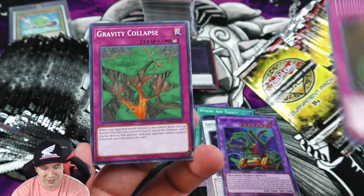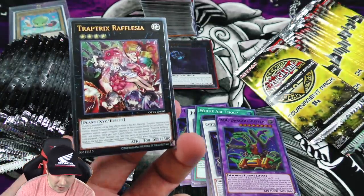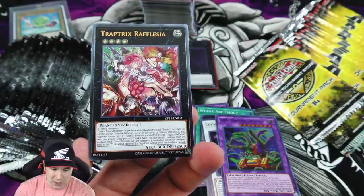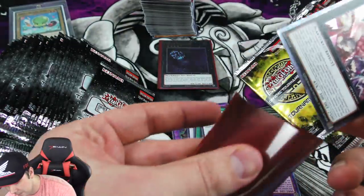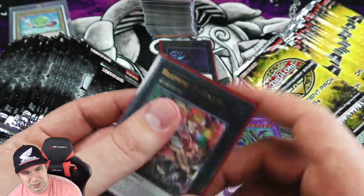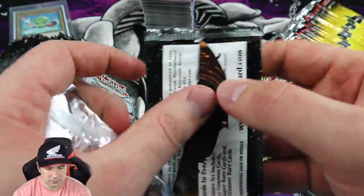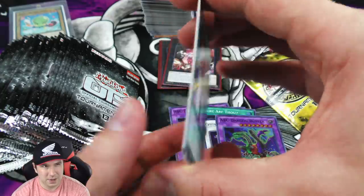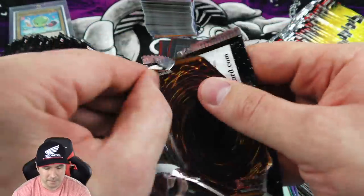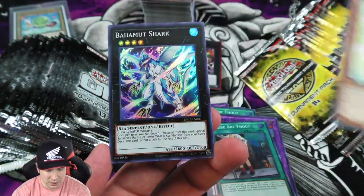Black Luster Soldier - do we have an English Black Luster Soldier ultimate rare yet? Right on - so we've actually pulled one of each now. Trap Tricks Rafflesia - this was played in the Performapal deck way back at two copies in the extra deck. It's also been getting a little bit of play in trap trick decks as a whole, which is kind of an anti-meta deck. You should check it out - Bortle topped a couple regionals with it last year or the year before.